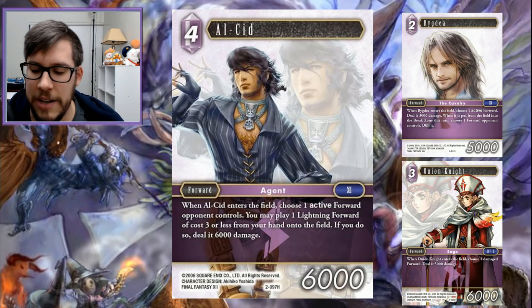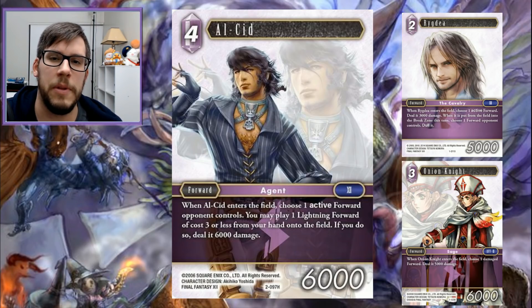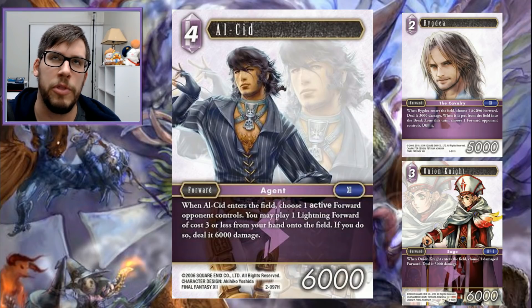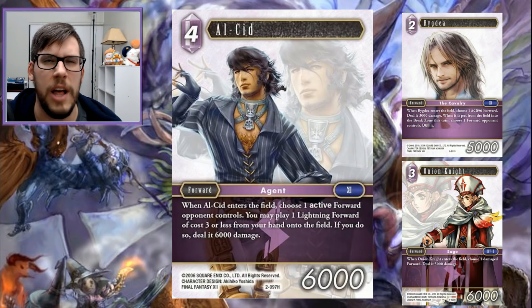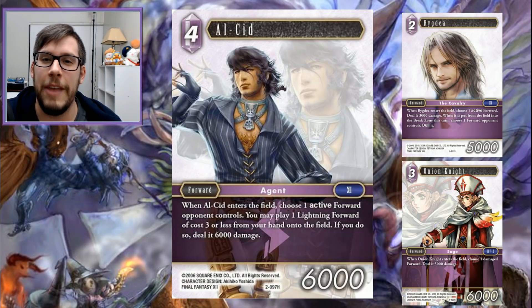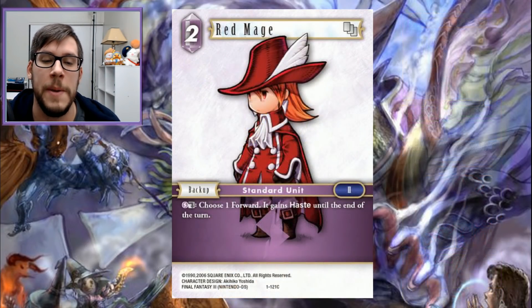Moving on, we have Alcid. I don't want to waste a lot of time on this card — it's great for the effect. You have to play either Rigby or Onion Knight, so those are also honorable mentions because of Alcid, and they get their own mention anyway. This entire package has been played since Opus 2. I don't expect it going anywhere for Opus 5. We got new targets in Opus 3 with the Black Waltz, and in Opus 4 we got the Archangel. There are a ton of three-drops in lightning that have been additional Alcid targets. Alcid is here to stay — cheap, effective, does everything lightning wants to do.